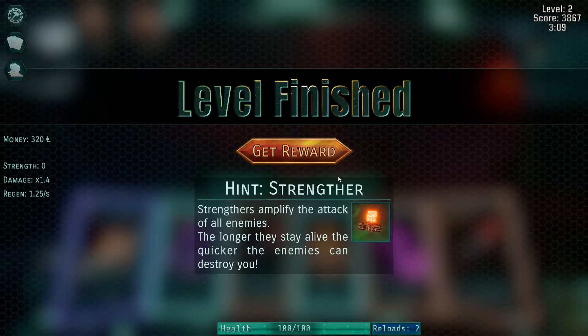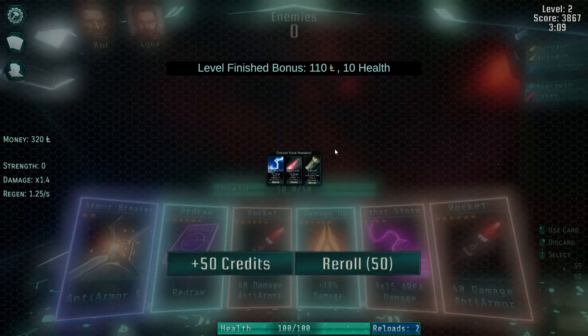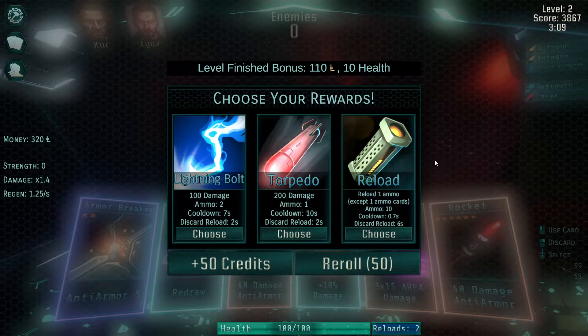A strengthener enemy will amplify the attack of all enemies — the longer they stay alive, the quicker the enemies can destroy you. This shows up as a little number above the enemies. There can only be three enemies at any given point, so that's also something to keep in mind. I can change targeting between them by either clicking on them or using A, S, and D as the three targeting keys. I'm trying to get better at using those mechanics.